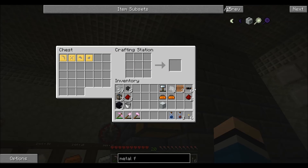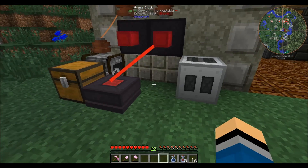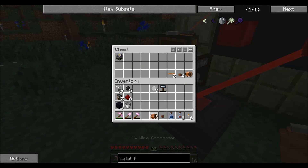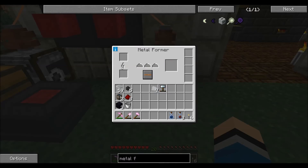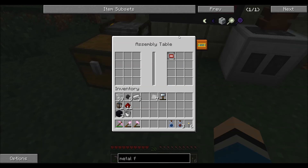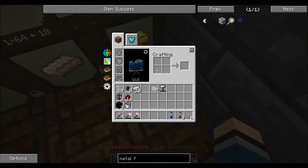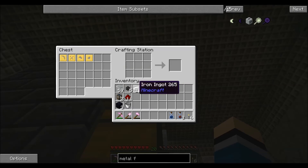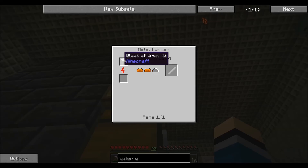That should be everything we need except the insulated cable — I already made those. There we go, so now we have our metal former. We'll put it right next to there, grab one of these, power it up — of course it's not going to get any power because the other machine is taking all of it. Let's shut that down and now it's getting power. We need to put an iron block in there to make the shaft — iron shaft extruding mode.